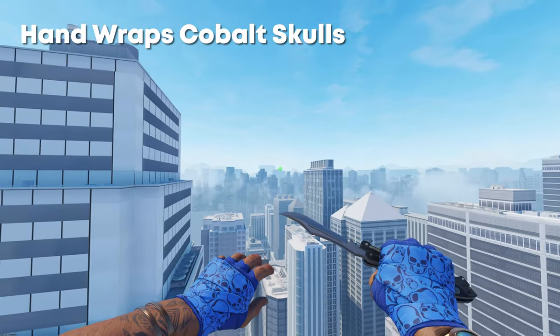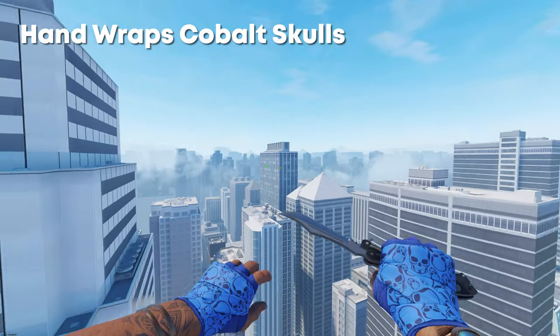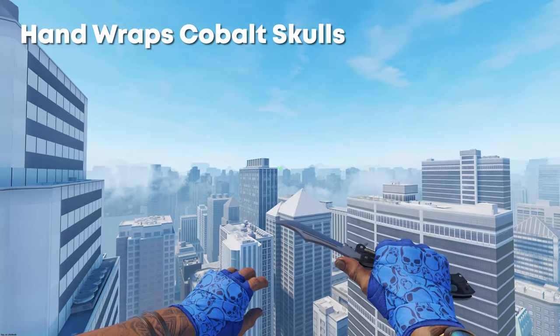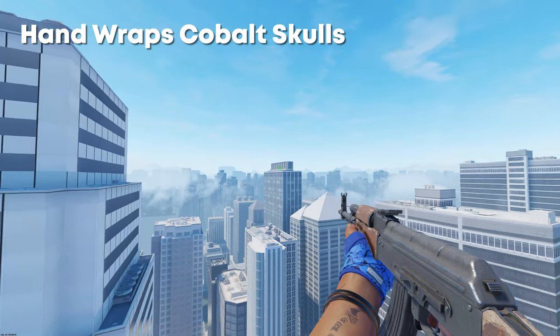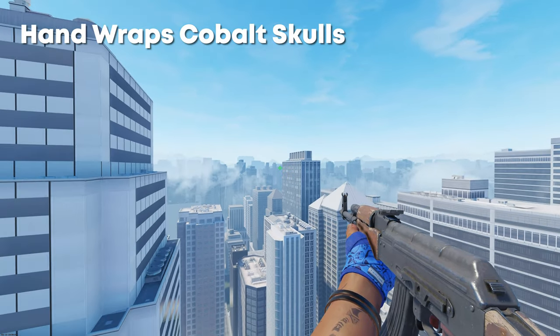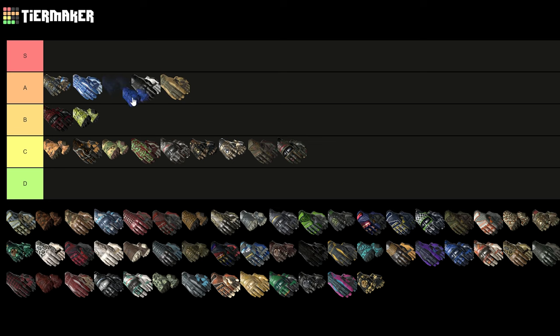Next up we have the Handwraps Cobalt Skulls, which I think are one of the best pairs of Handwraps. The blue on them is just so blue — they're probably the best pair of blue gloves in the entire game in my opinion. Obviously it'd be cool if they were on a different pair of gloves, because Handwraps aren't the best. But on CS2 these look super clean — I would probably put them around maybe even here.